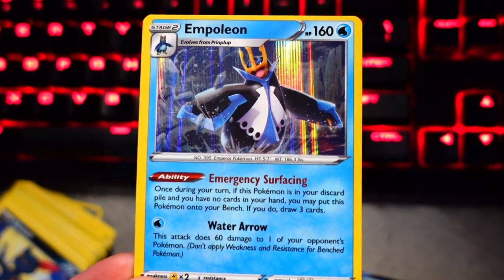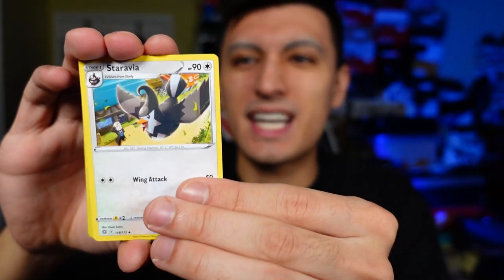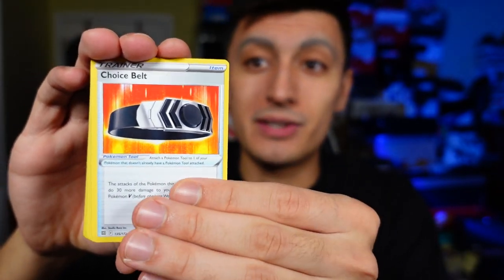Pack one — we have an Empoleon holo rare, not too shabby. On to the second pack. I really need to pull RCS stars and V's because those cards are super competitive — you can put them into almost any deck and it works really well. This is a great set not just for collecting but also for playability. There's a lot this set brings to the table. I'm also looking for essential staples like an ultra ball. Our non-holo rare is Rapidash.